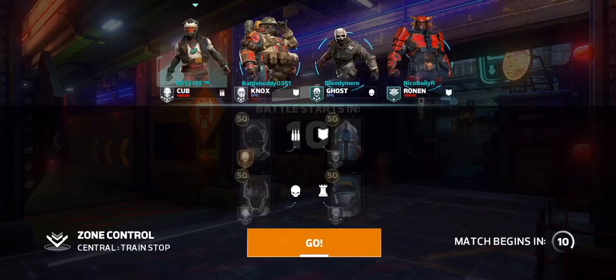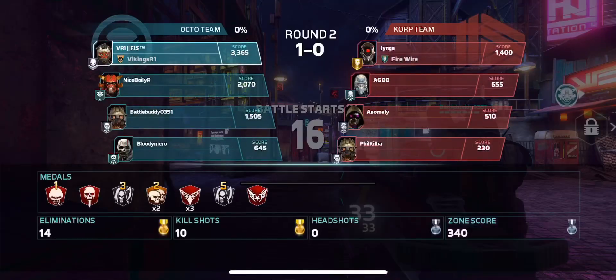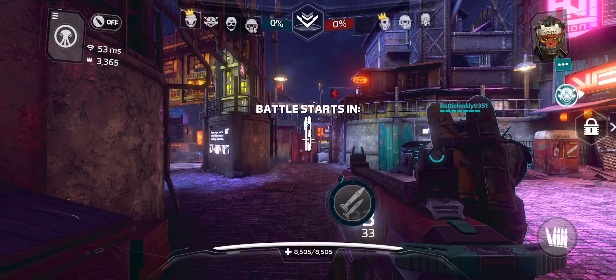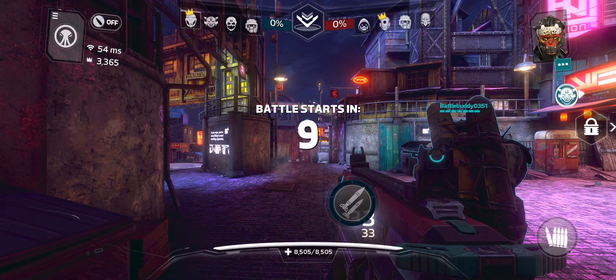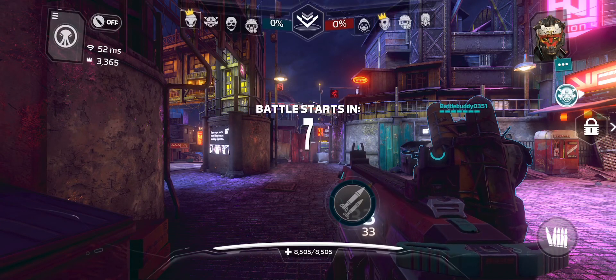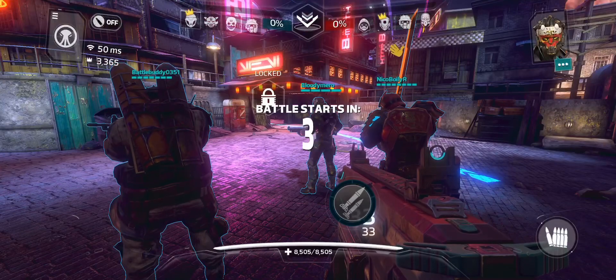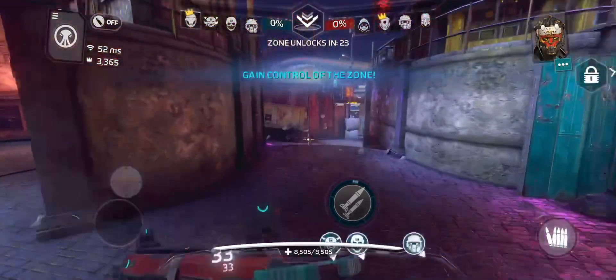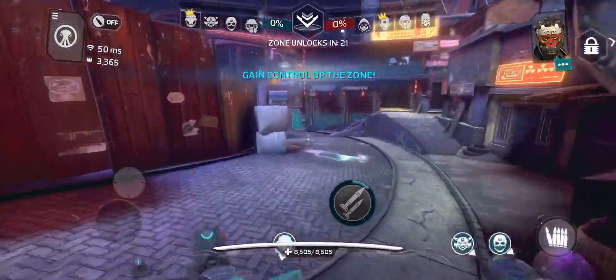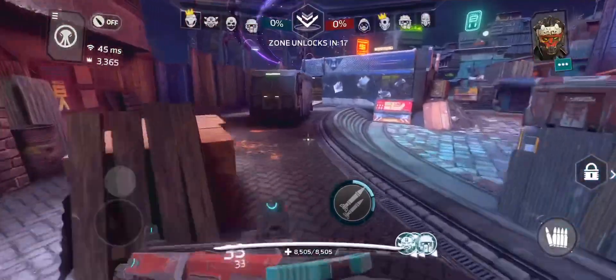Dominated in round one. Let's see if we can take this in two. Heading back to the train stop. The respective MVPs are myself and that's Seven on the other team — Gingy. For train stop I like to go around behind enemy lines, so I'm going to take the scenic route.